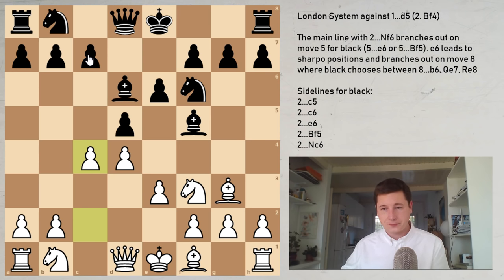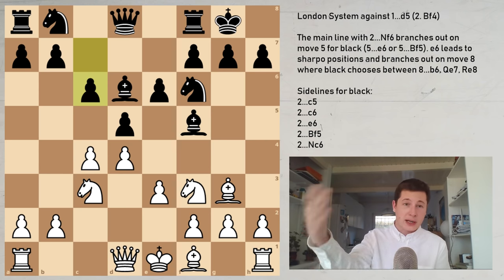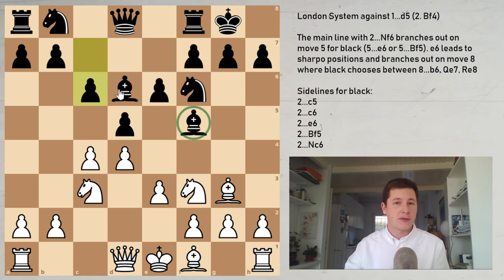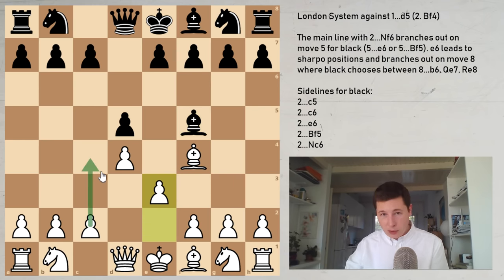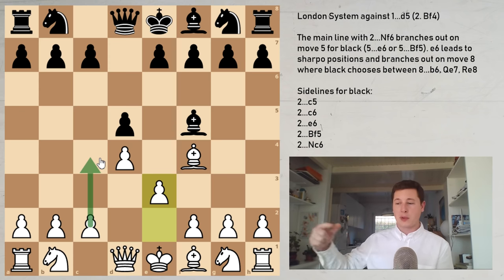In the position after c4, castles, knight to c3, c6, you again have the favorable side — black is playing the London system while you play the white side with more space. Against Bf5, if you want to play e3, remember you're going to get into positions where you have to play c4 and play against the London system that black is going to use.